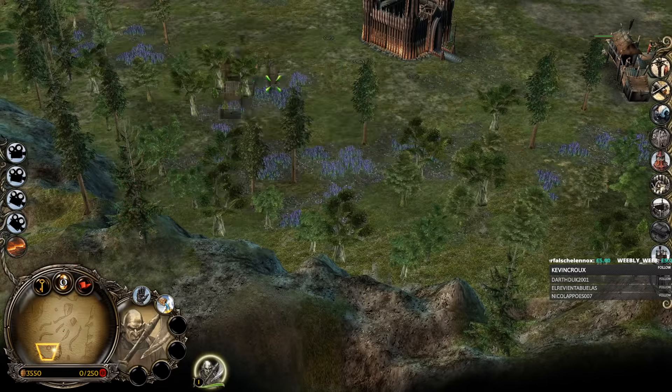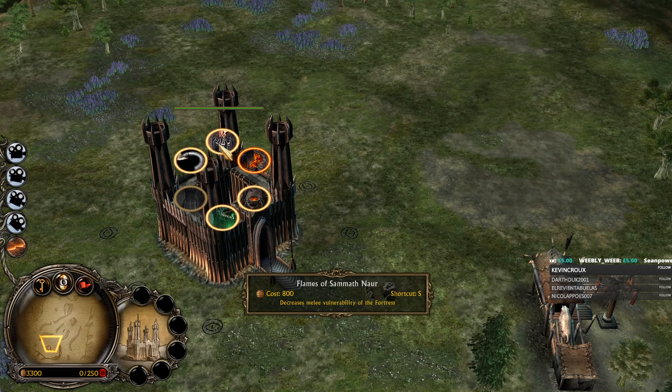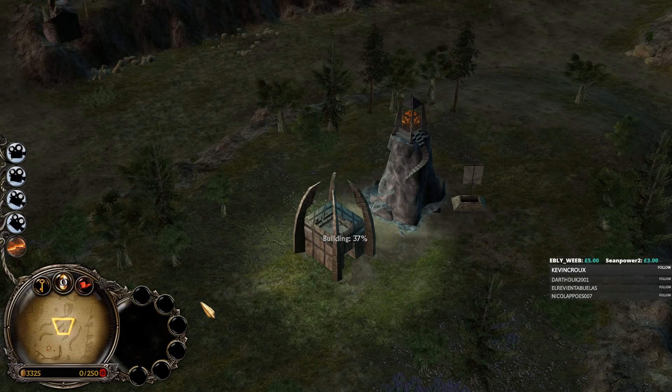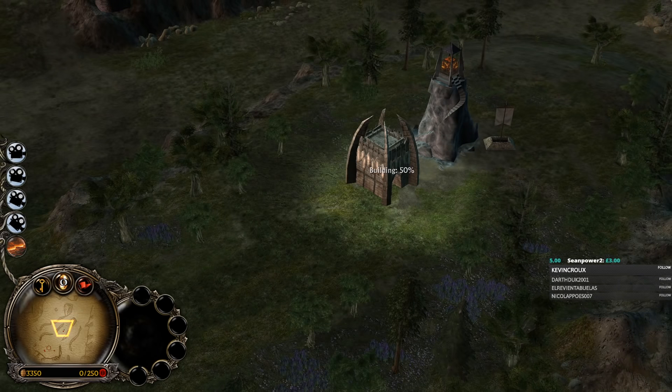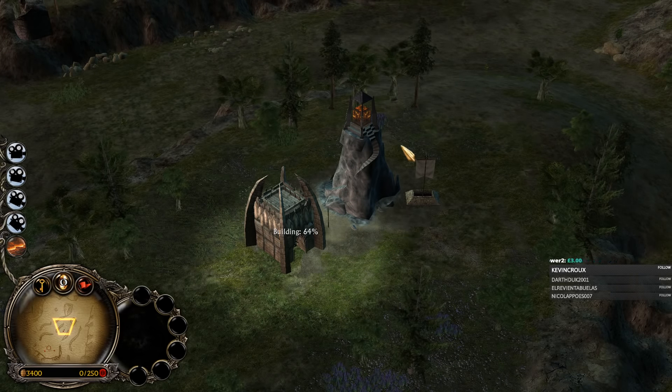So we're gonna build one forward Orc Pit and upgrade it straight away. The Fire Arrows come from the... I keep looking for the Fortress. The Towers and Barricades benefit from the Fire Arrows upgrade from the Archery Ranges. We're good, we're Gucci, don't worry. But anyway, forward Orc Pit.